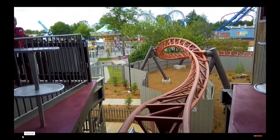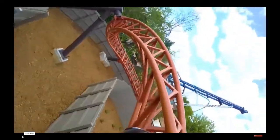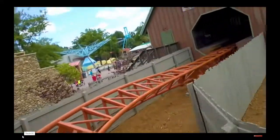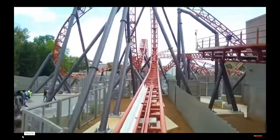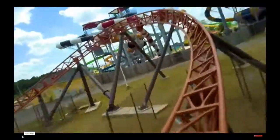Coming out of the loop you go into a really powerful ejector pop — almost feels like the first camelback on Jersey Devil. If this camelback is that strong, I'm absolutely terrified for what the two camelbacks on Helix feel like, because those look way bigger and more sustained. After that you go into a corkscrew that's pretty whippy — not quite B&M invert level but still pretty whippy. Then you go through some turns that don't do too much, and before the second launch there's another ejector pop that's really good.